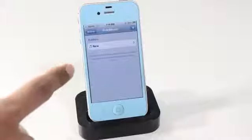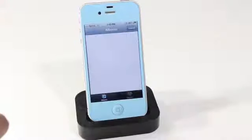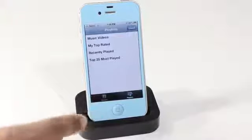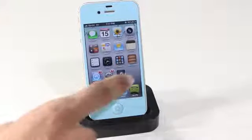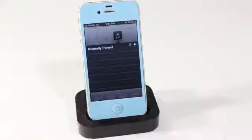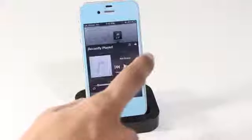The thirteenth Cydia tweak is called Fold Music, and it lets you keep your music inside a folder. From settings you tap the plus button and choose the songs for that folder, giving you a folder with your playlist or music inside for quicker, easier access to what you want to listen to.